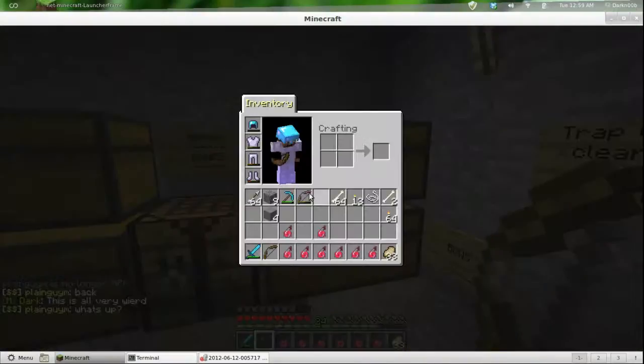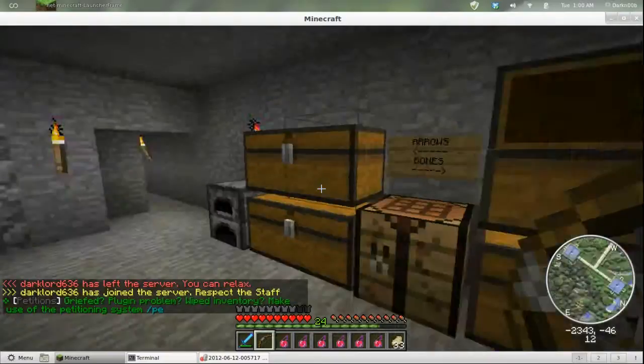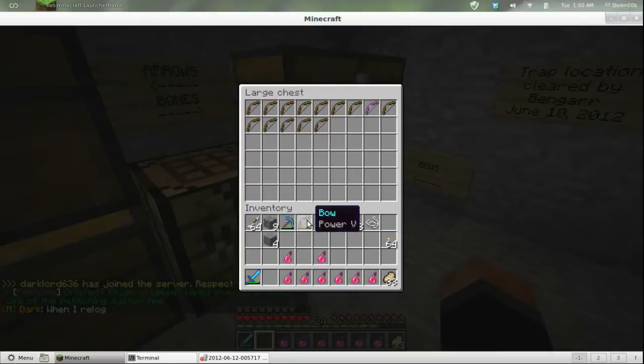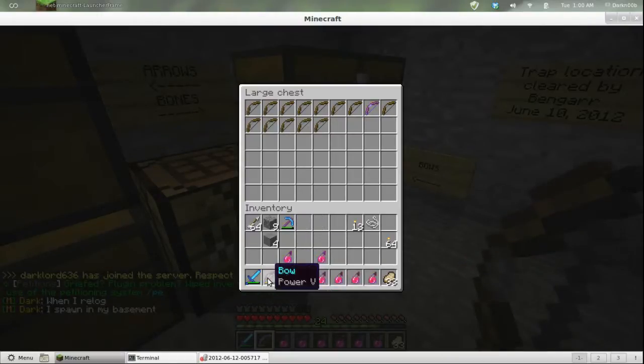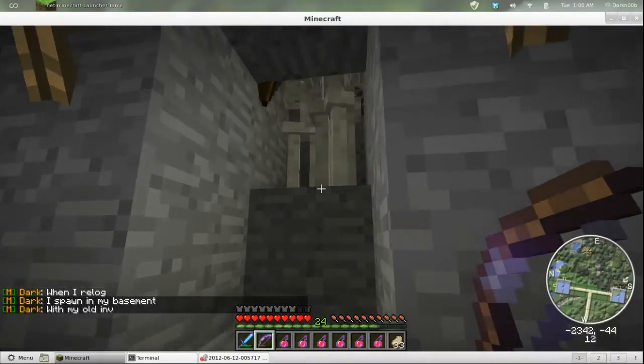Let's put these away. Is that my bow — did I put away my enchanted bow? No, here we go — that bow goes in there. This is my enchanted bow, Power Five.